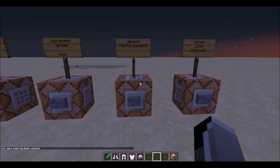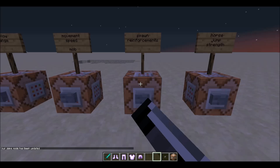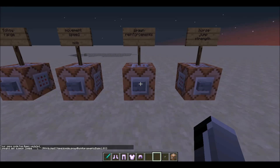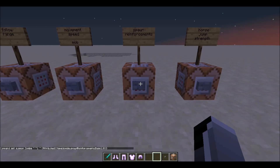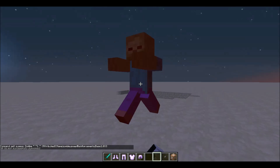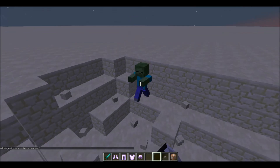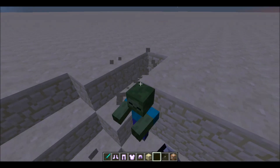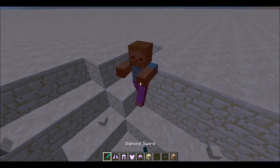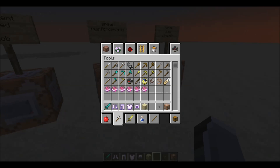Then we have spawn reinforcements. I haven't actually gotten this to work yet — it might work but I haven't gotten a zombie to spawn reinforcements. Basically what this does is allow a zombie to spawn reinforcements when it dies or takes damage. It's still a percentage-based chance, which might be why it hasn't triggered yet.